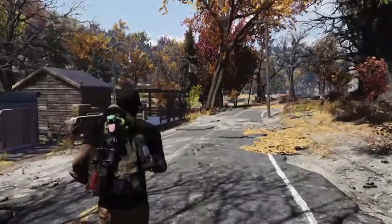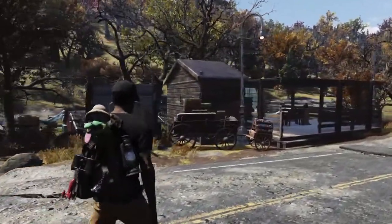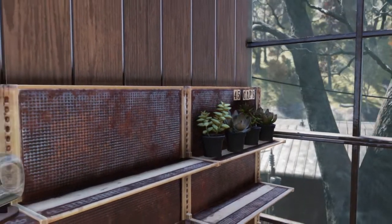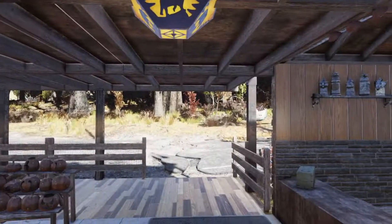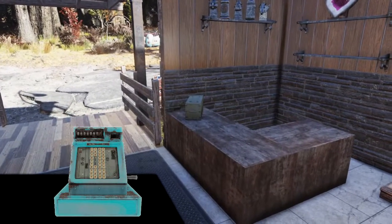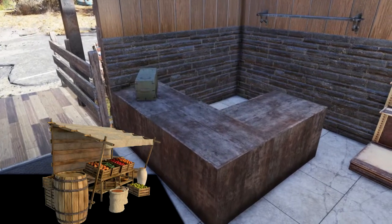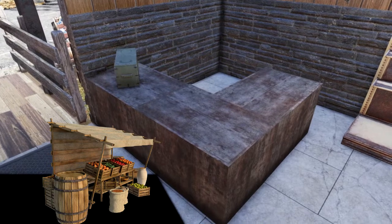I decided I was going to do like a general store farmer's market, so I just kind of ran with that. I feel like with the camp budget in this game we can all say there's always more to do. I do like how the shop came out and how the walk-up curbside appeal is for it — it feels inviting. There are two things I really wish I had though: a proper cash register for the actual shop, and some kind of vegetable stall as a vendor skin. That'd be kind of cool. Maybe one day.